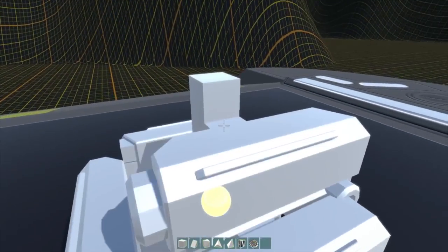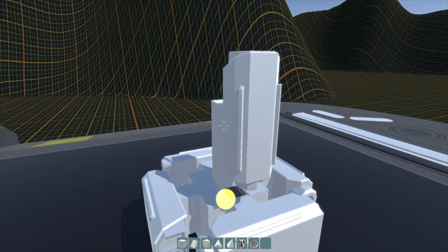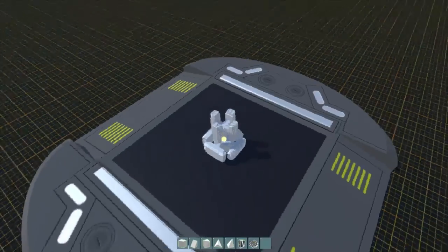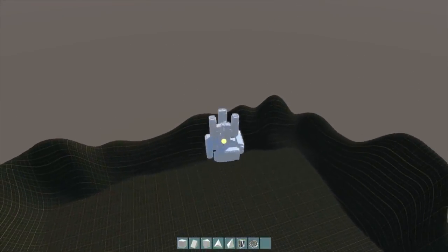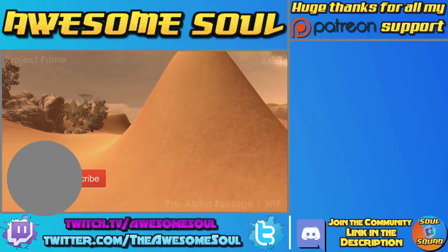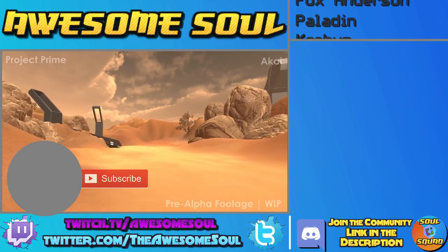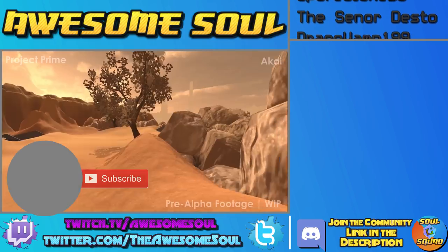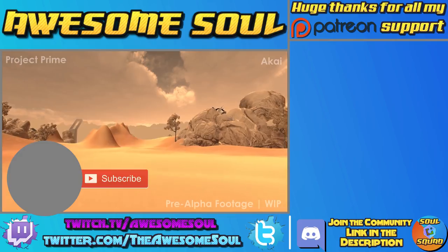Assuming you actually knew of the project while it was going on — however, the game team, or at least some of the game team, actually does live on. If you're interested to see what Richard F. and Rosefall, among others, are up to, you can check out the game they're making, which is a tower defense-style game called Oracle Falls. Originally I was working on it alongside them doing fairly similar things, but I had a lot of other things get in the way so I had to excuse myself from the team. I should have a link in the description. Anyways, I've been the Awesome Soul — I thank you so very much for watching, and I will see you next time. Take care.